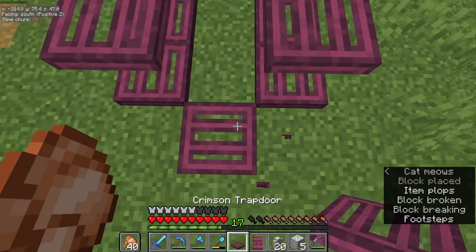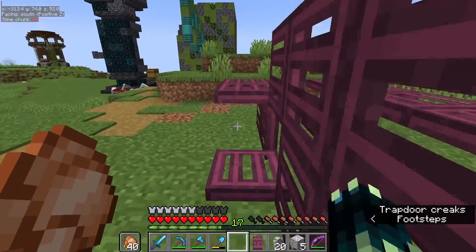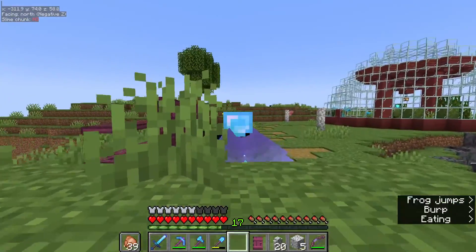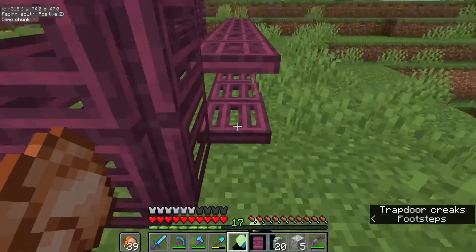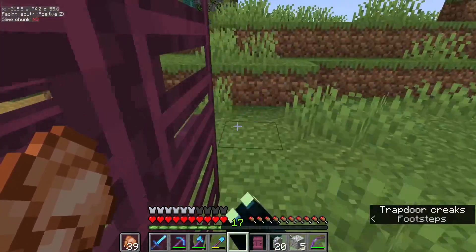Swift sneak is a good thing to have, but sometimes it can be really annoying. I just misplaced a trapdoor four times due to swift sneak — because when you crouch, I don't actually expect it to move me that quickly. Sometimes it can just be more annoying than it is good. So now we've done that, let's quickly flip all these trapdoors shut.